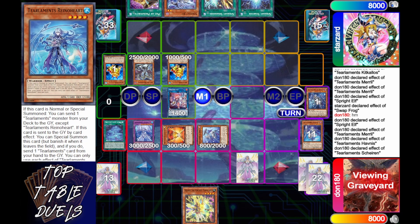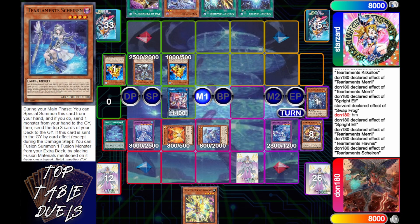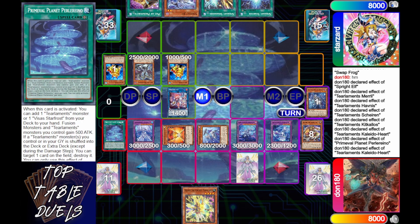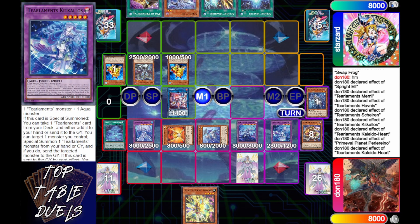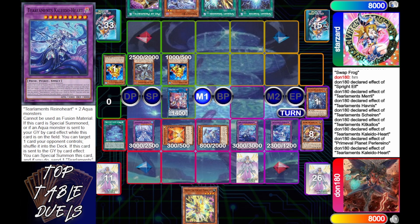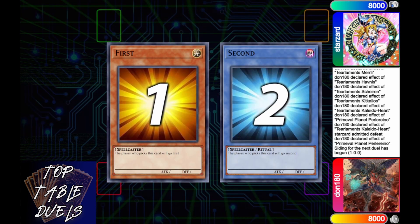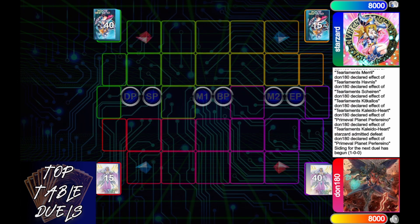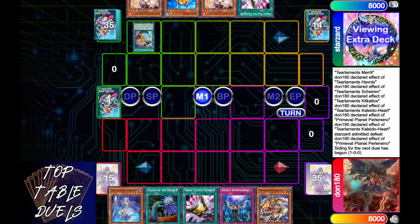Starzard is going to allow this. So now we have all three beautiful fusions on board. Kikkatos is going to activate her effect, Kaleidaheart is going to activate his effect, and Perilino is going to activate their effect. He's just going to pop off all those, and Starzard is going to say that's enough for me — too much playing on my own turn. Dawn 180 — I mean, hitting all three names in a row like that. Yugi Moda couldn't have wrote that better himself.